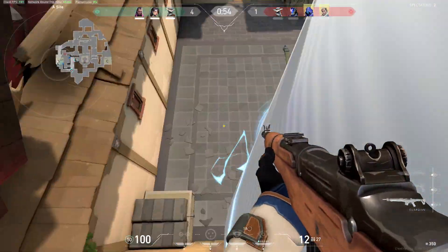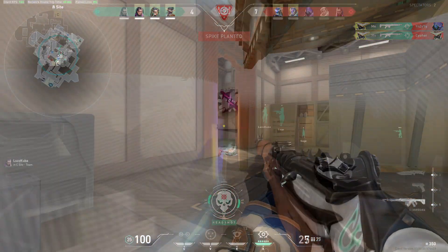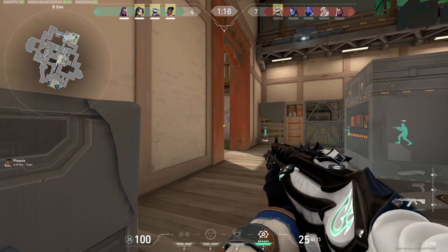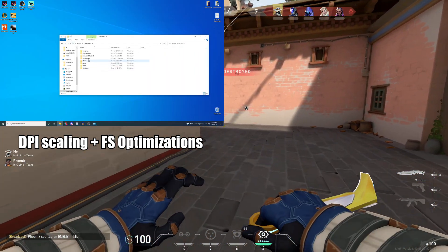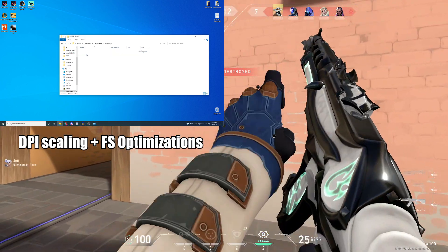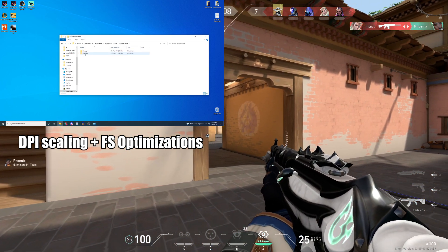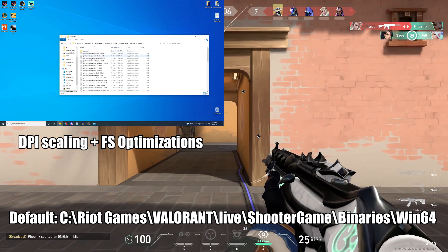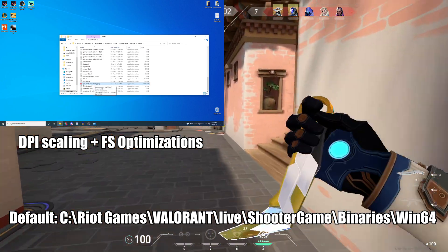This next setting will actually improve two things: your FPS and your mouse movements in game. First, go into Valorant's install folder — this works for any game, so feel free to do it for other games as well. If you haven't changed the default install location, it will be located under C: > Riot Games > Valorant > Live > ShooterGame > Binaries > Win64.